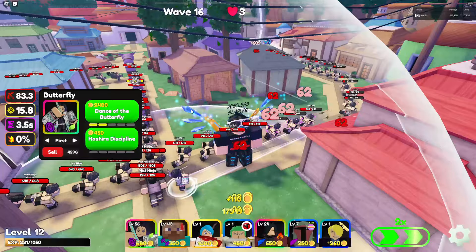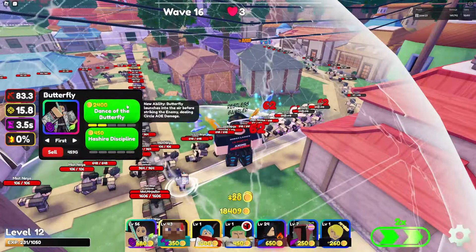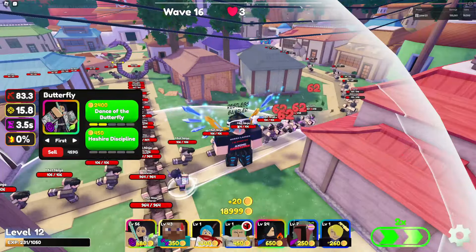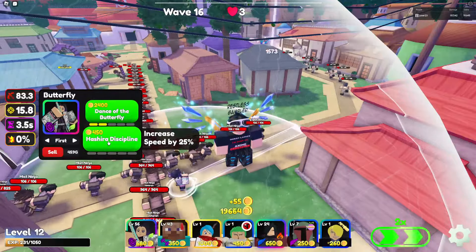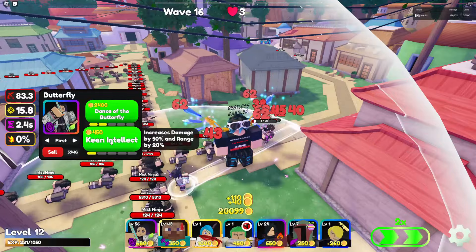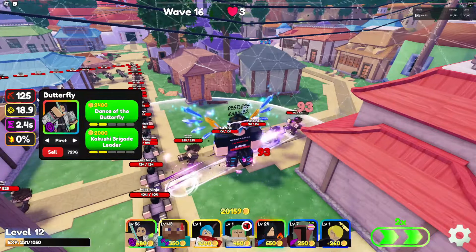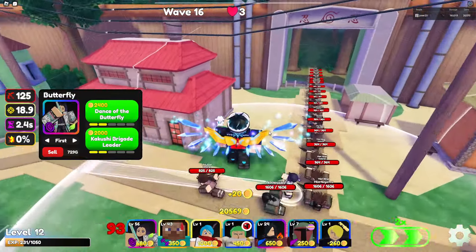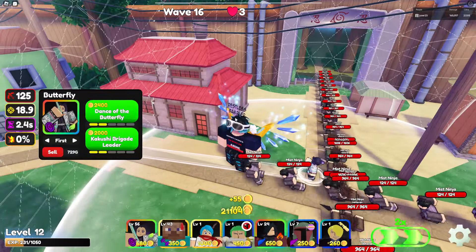The next upgrade increases damage, speed, and range. This is absolute high value — she basically gets all three stat boosts. Now, the thing is we can upgrade on both paths two upgrades, and then we have to decide which path to finish. On the bottom we get 25% attack speed, which is a massive boost, and here we also get more damage and more range.